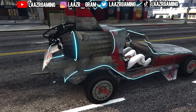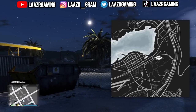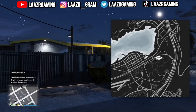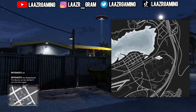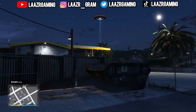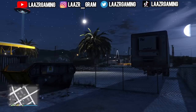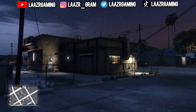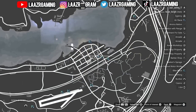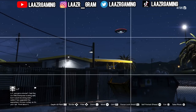Today is day six of the UFO event. The location of today's UFO is over by Sandy Shores, right underneath a hippie campsite with alien-themed graffiti and paraphernalia — a pretty cool location to check out. Make sure you don't go too close to the UFO before taking the picture, as it will disappear. Stay at least a mile away, take the picture, send it to Omega, and you've completed today's challenge.